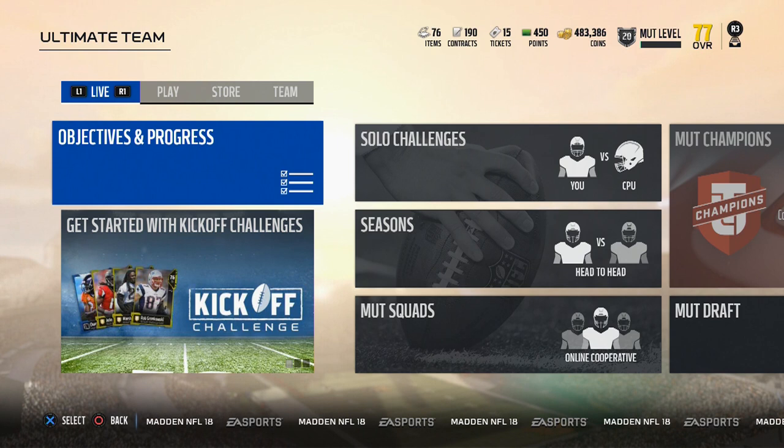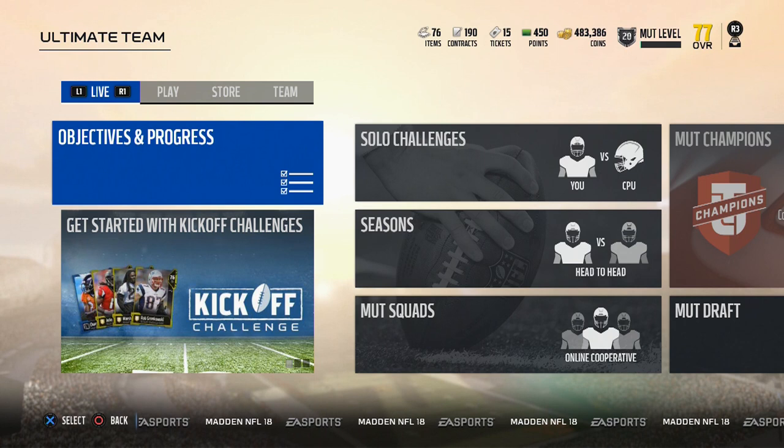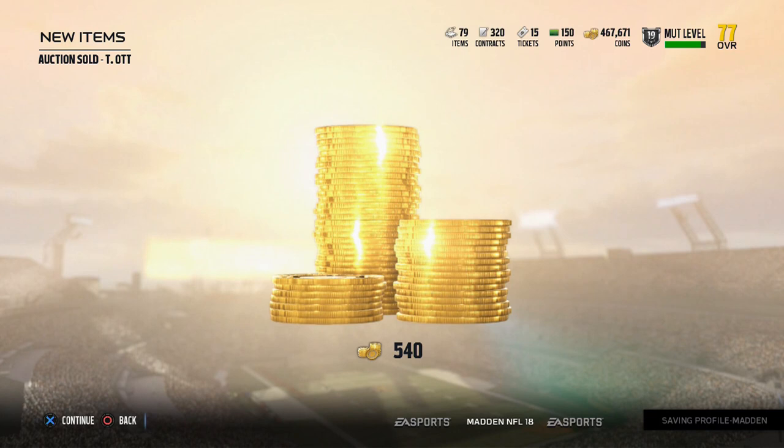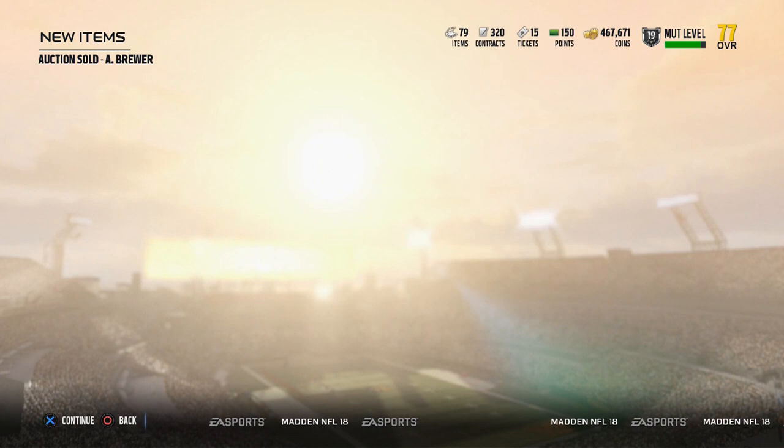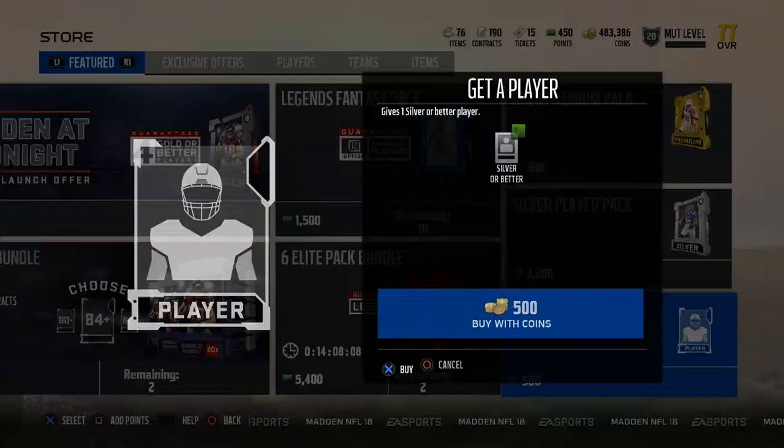Now I'm here to say it still kind of works - you can still do it, and I do it as well. We're going to go ahead and open up some more packs. Basically what I do is I go ahead and sell those cards right away blindly for 600 coins, and what that does is once they sell - and they are selling - you get 540 coins out of that. So you're making 40 coins every pack that you open.